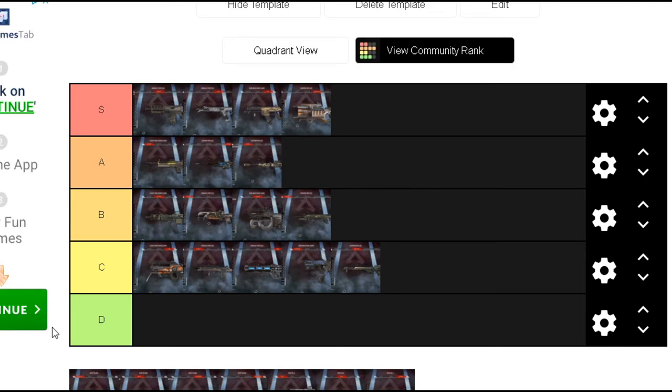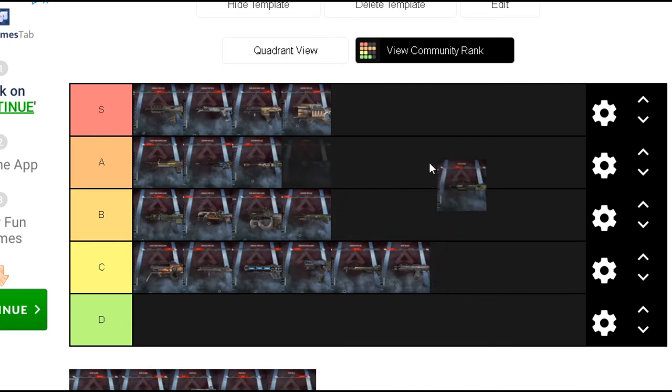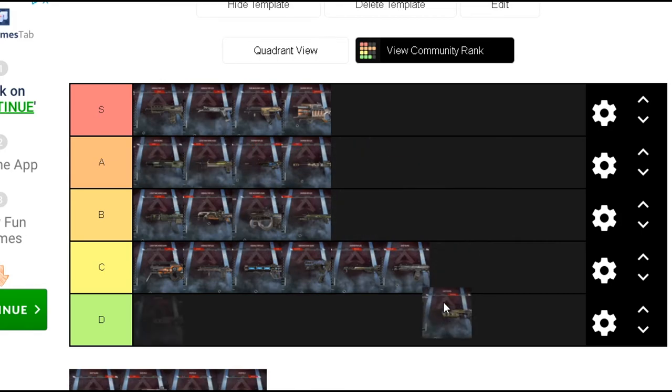Now with shotguns — the EVA-8 Auto is basically just a bigger, better Mozambique with more ammo. This is what I use when I'm looking for a Mastiff, so I'll put it at C. The Mastiff is a great weapon — I'm putting it at a high A.